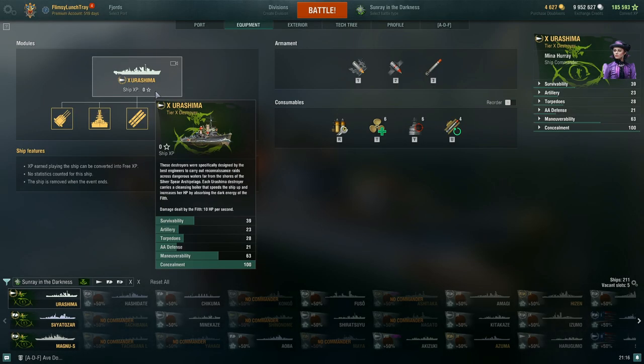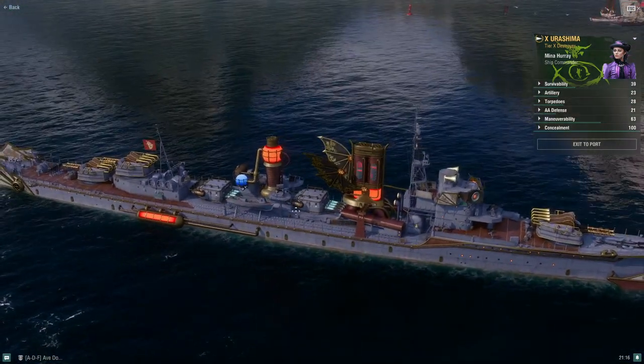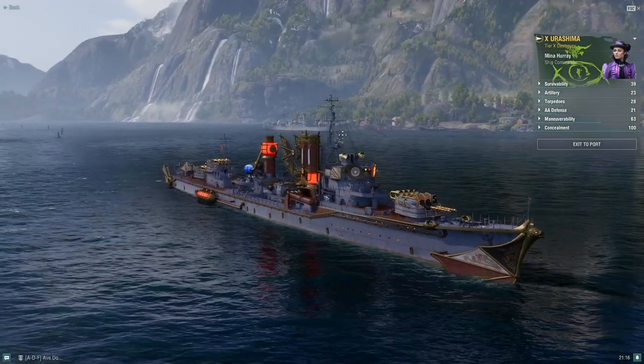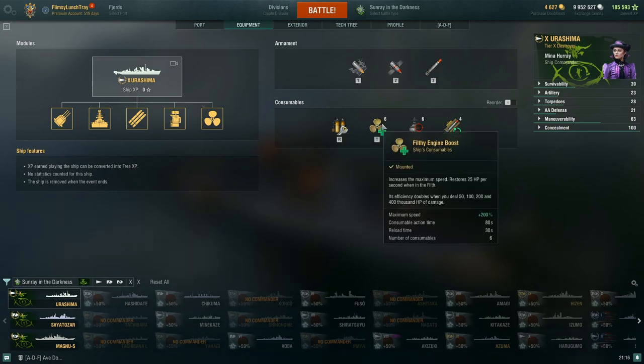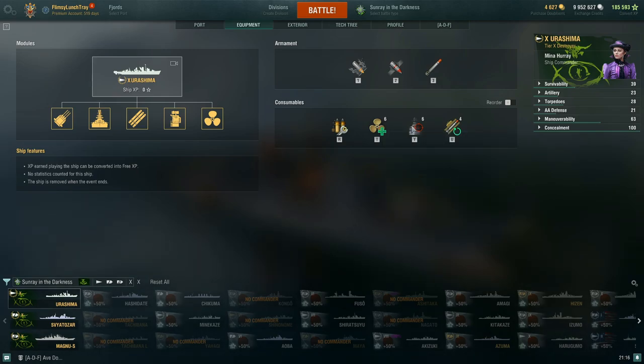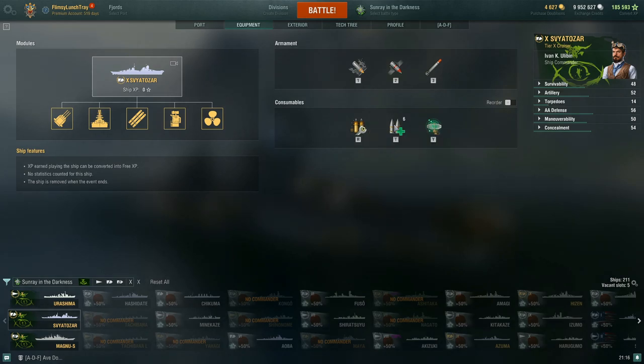I'm going to be taking the Yurashima, which is basically a Shimikaze as far as I'm concerned. Each ship gets some different unique consumables. You have the filthy engine boost which increases your speed and restores your HP, the anti-guidance system which causes enemy ships to stop firing their main guns at your ship, and the steam torpedo rammer which reduces the torpedo tube reload time. On your cruiser you have your damage control party.